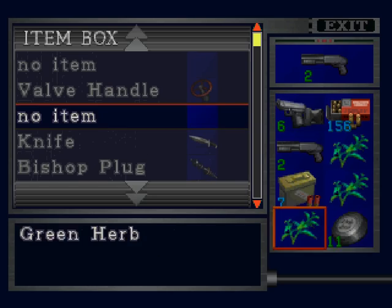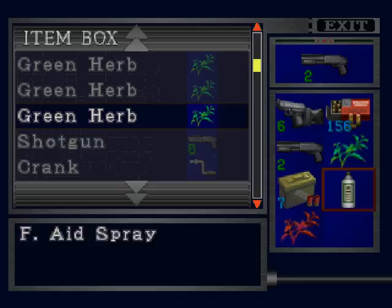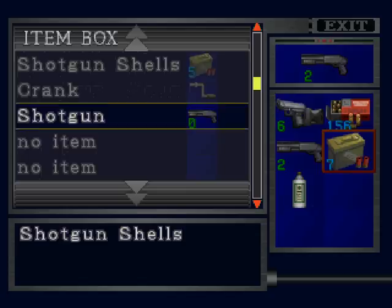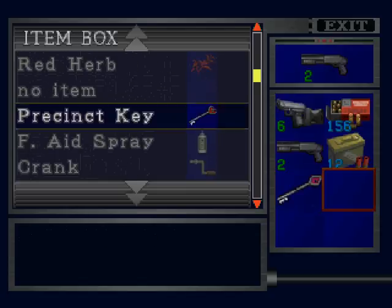So I'm going to store these ink ribbons. More green herbs we found, and now we're suddenly good on green herbs again, which is very, very nice. I hate being low on herbs. Take the two keys again and we can head back downstairs.